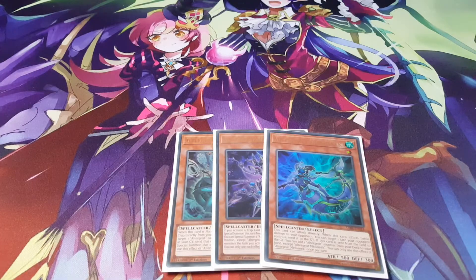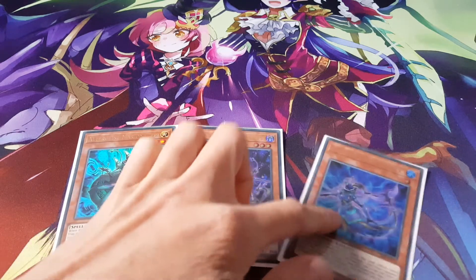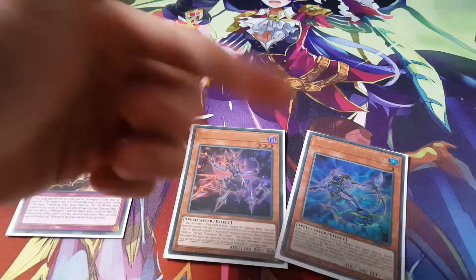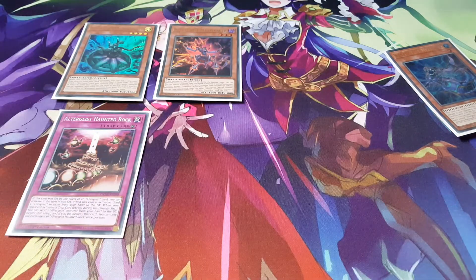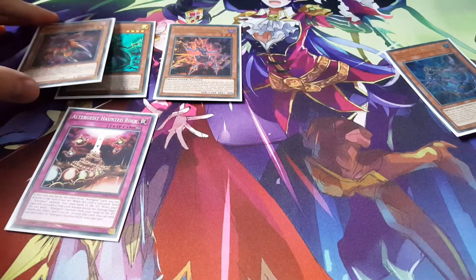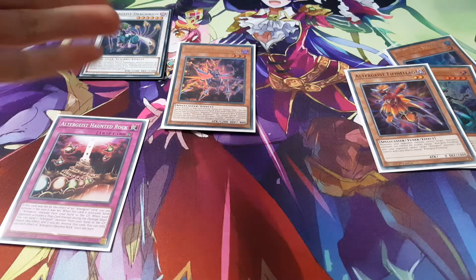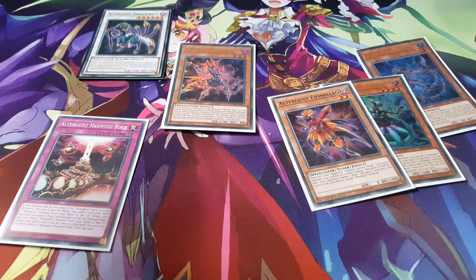Let me show you one quick interaction. We have Marionetta, Multifaker, and any Altergeist monster in hand. You summon Marionetta, and right off the bat you can set Haunted Rock. You immediately activate the Haunted Rock, discarding Meluseek as the cost — as a result, Multifaker activates from the hand, special summoning itself, and from the deck you bring out Fifinellag. Together with Marionetta, you synchro for a level 6 and go into Dregvirion. It seems a bit costly but the way it interacts with your other cards allows it to do different things.